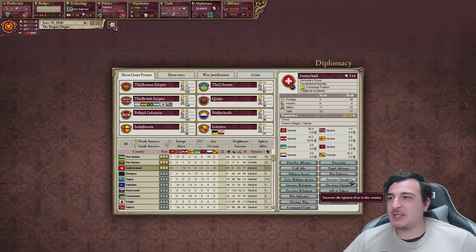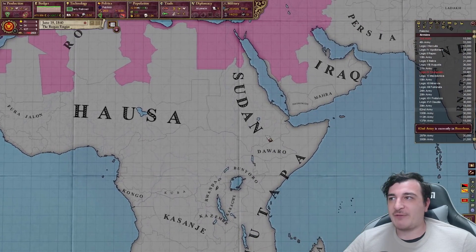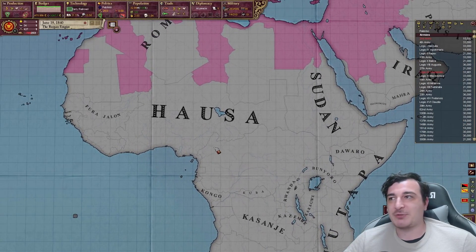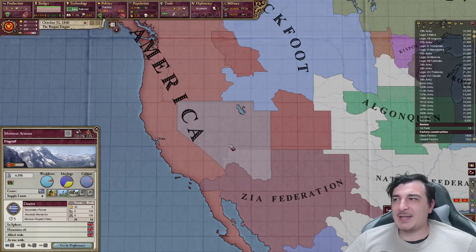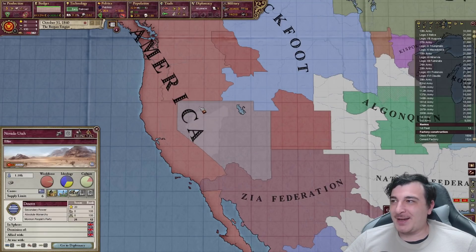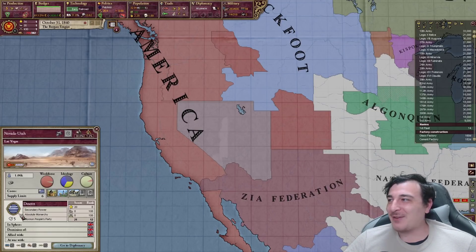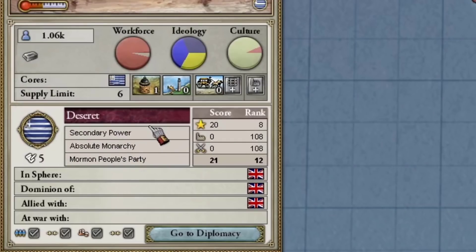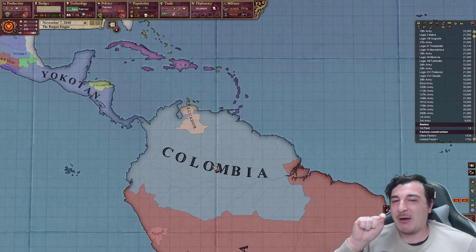My plan right now is to increase my sphere over Switzerland and also over all of Africa because that's where all the good resources are. Plus maybe the Indo-Chinese area too — lots of good resources there. Can someone explain why there's a nation called Deseret in an area that was not colonized by anyone before? Is this an event that brings this nation forth? And they're a secondary power — Deseret is more important and powerful than Colombia. Think about that, Colombian people.